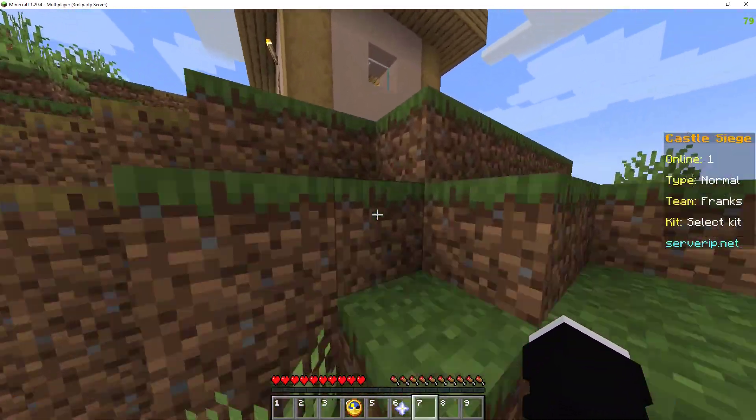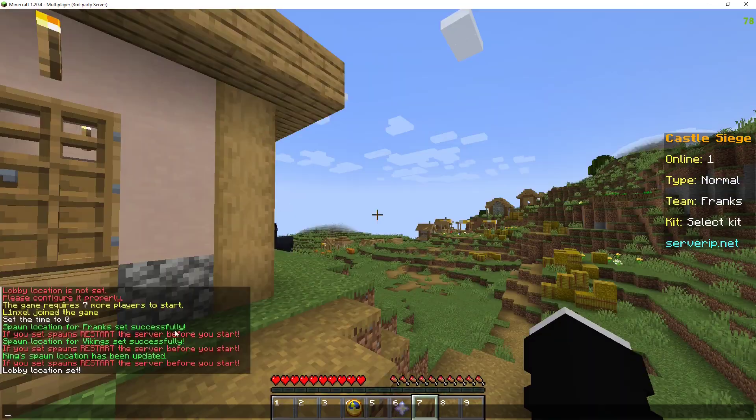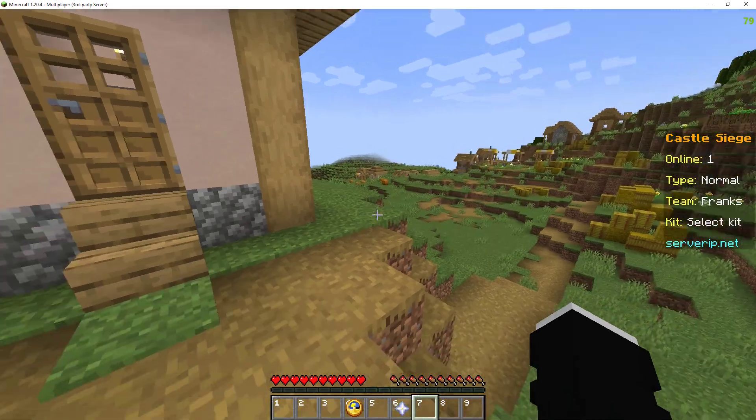We're going to set the lobby inside this house over here — cs set lobby. That should be the lobby. Now for any of that to actually be set, it says if you set spawns restart the server before you start.